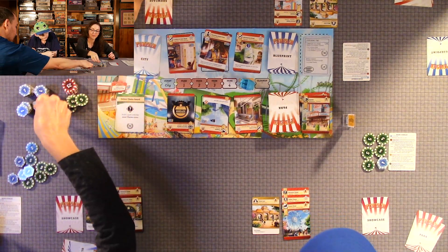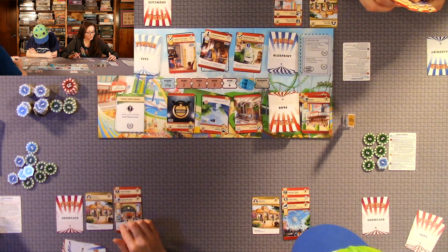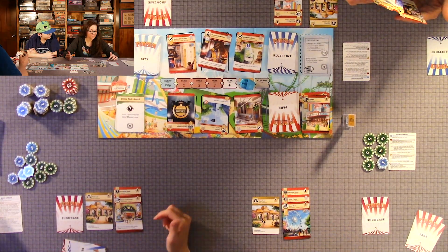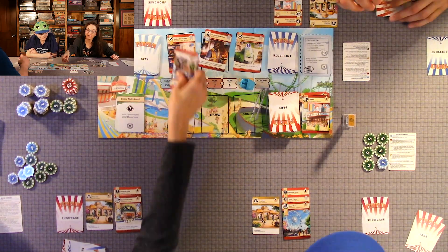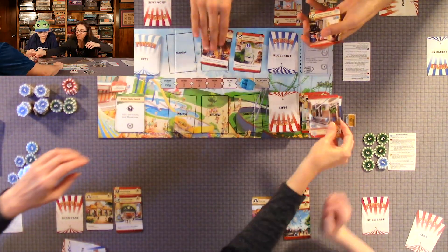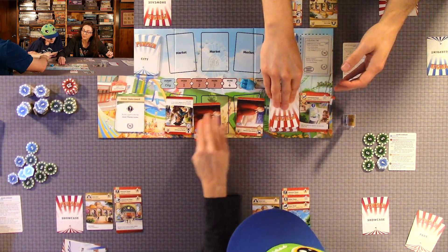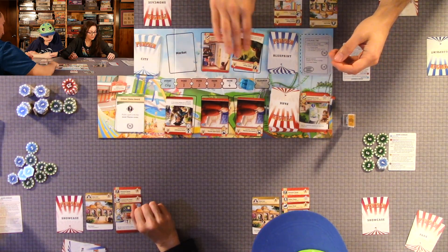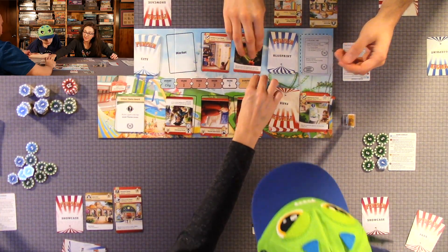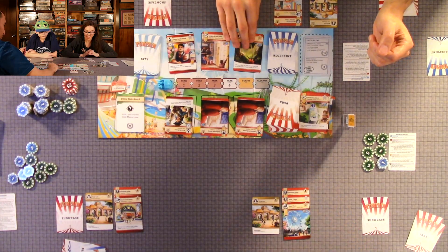We clear out the market, discard and put six new cards out, then reset. This is the cleanup phase — reset to the event phase. We're on round two. We move the first player token to the next person, so I get to go first.